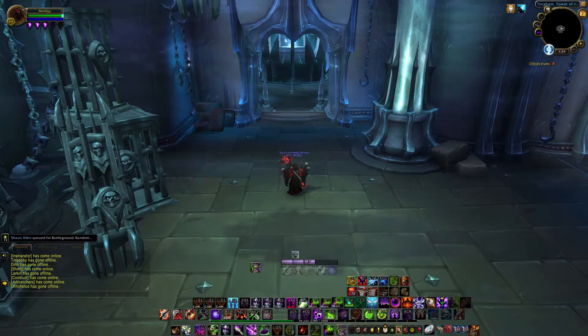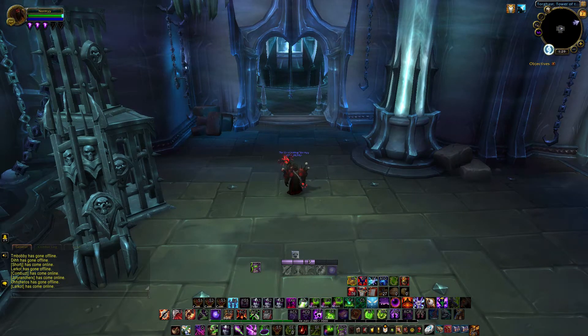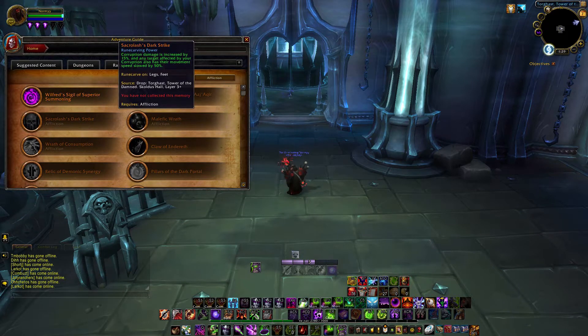The first thing I really wanted to talk about is the legendary for Affliction Warlocks. As most of you know, we're all going for the legendary named Sacrolash's Dark Strike. I've done a lot of research and honestly this is really what makes Affliction Warlocks work in a PvP setting, particularly in arenas. The slow that comes from it is too vital for a class like us with such low mobility to be able to survive, so getting this should be a top priority.